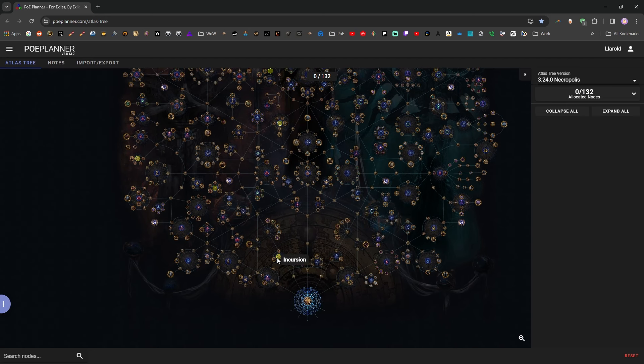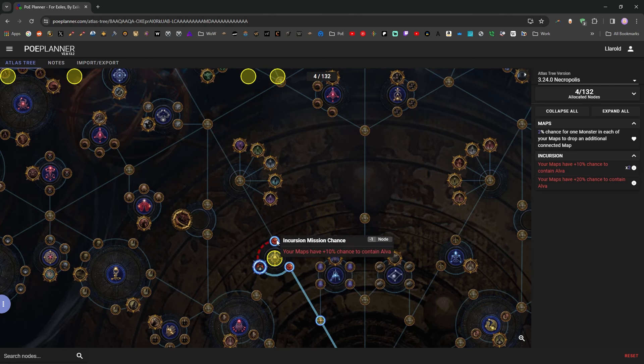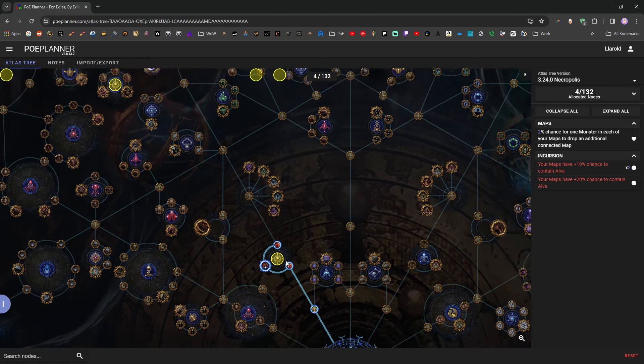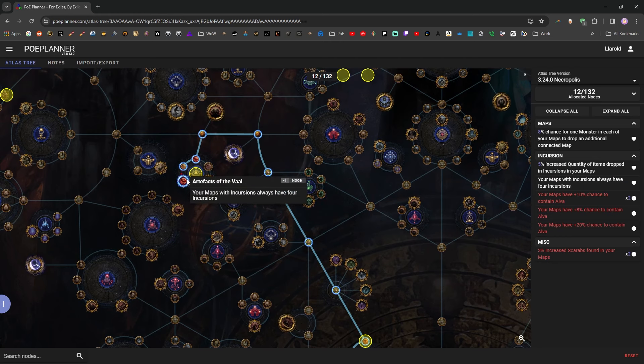Now let's take a look at all of the Atlas nodes for Alva in patch 3.24. Just in Time is now a 20% chance to spawn Alva, and then the two small passive nodes next to it are 10% each. So that's 40% just off of a four-point investment. With other nodes you're able to guarantee she's in every map. Artifacts of the Vault makes every map have four incursions instead of three, so you only need to run three maps instead of four to create a temple.